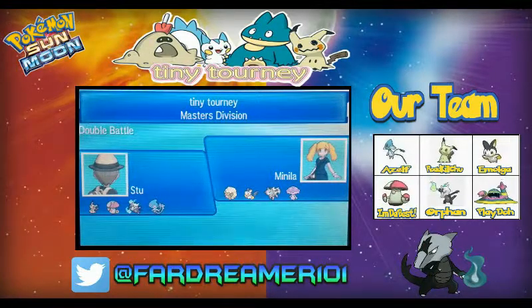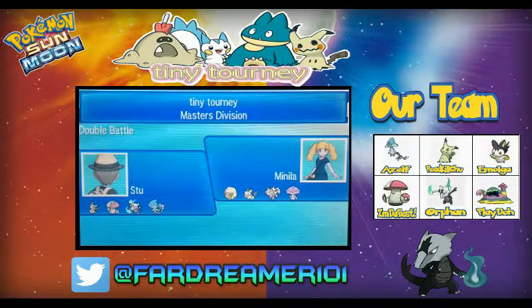Hey guys, Fargeman101 here with a first of the Tiny Tournament matches we took part in. Tiny Tournament happened last weekend as I'm recording this — it was over Friday, Saturday, Sunday. Rules were really, really simple: you could only bring Pokémon that were under a meter in height. So it was a super interesting format. There was some very broken stuff in the format — Porygon and Mold Breaker Excadrill. That thing was an absolute nightmare to deal with.